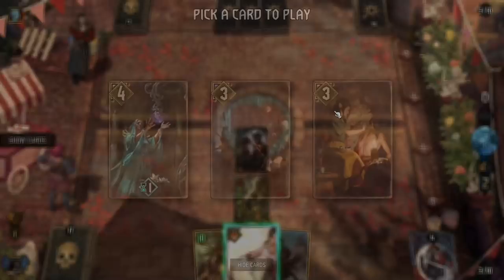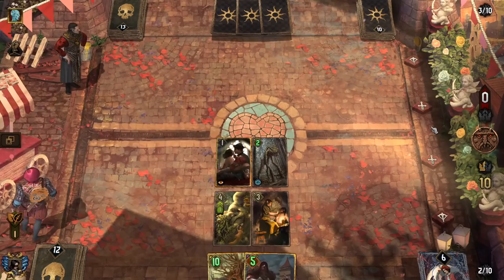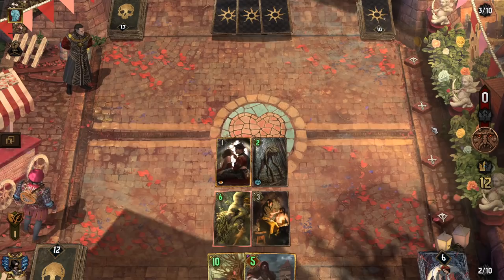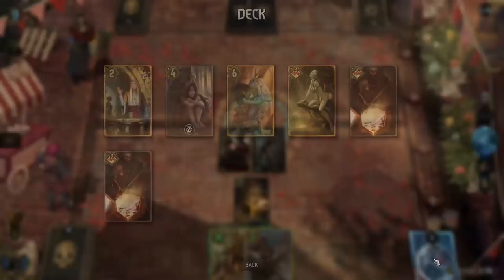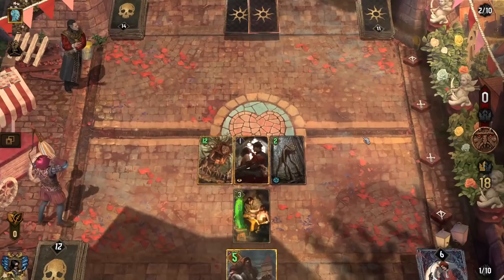I wonder if we just go for the card advantage. At this point we might as well just play. Heal an allied unit by 4 — makes a lot of sense. They haven't really done a great job milling. I think it's just 2-0 anyway here.